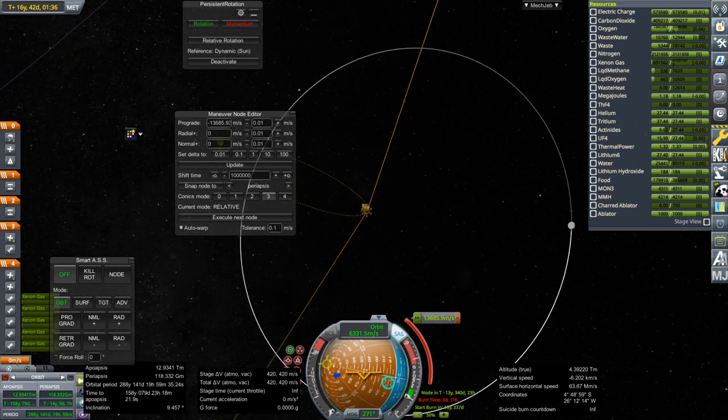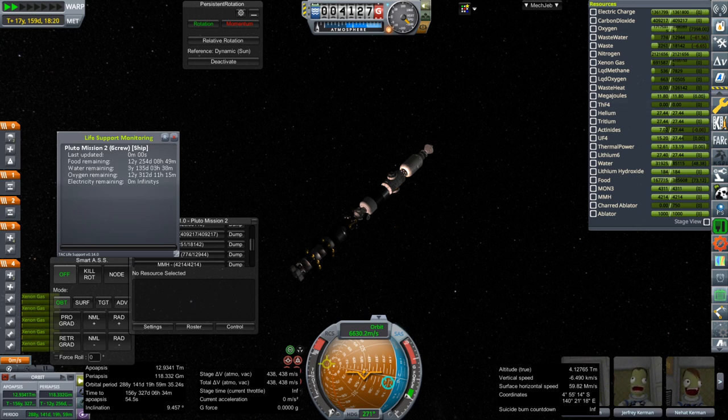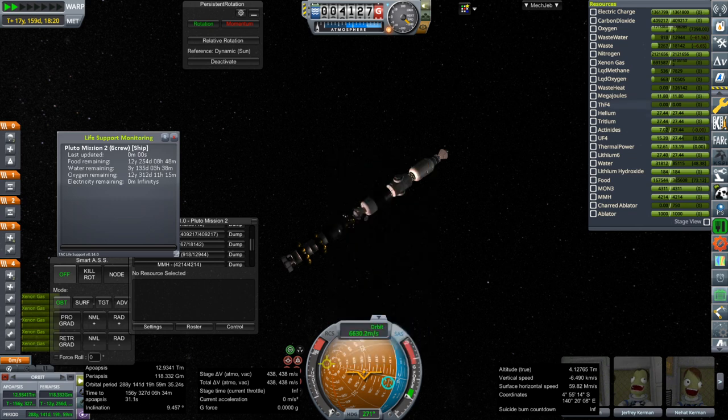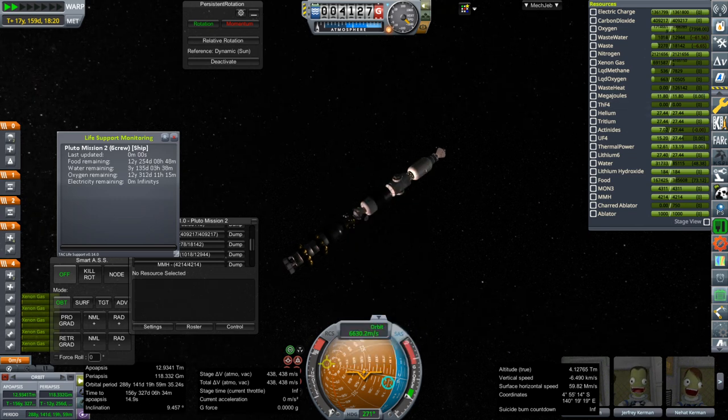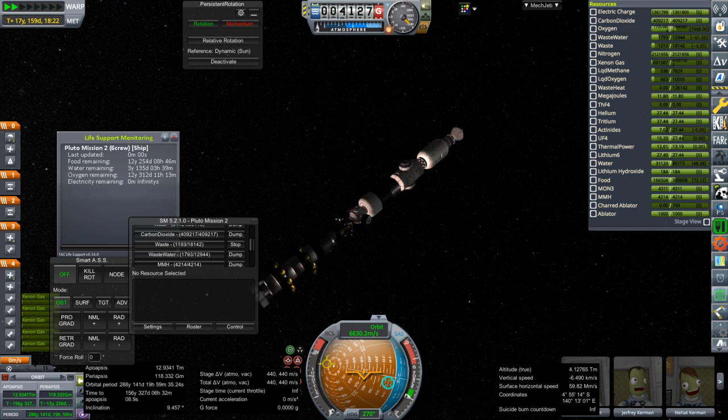We actually got a lot of water back because we had stored plenty of wastewater that for some reason the recyclers had not been able to recycle. It's accumulating again even though the recyclers are supposed to handle all of it. The waste water shouldn't be accumulating — the waste can be accumulating and we have to dump that. Anyway, we now have three years' worth of water, which is actually more than we had when we started, so maybe it'll work out. Or maybe at the end it'll turn out to be not enough again, like the inconsistencies on the way to Pluto.